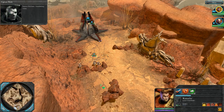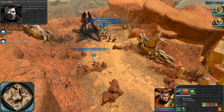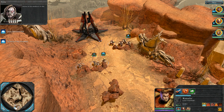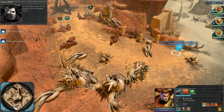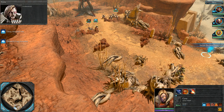Heartening news: the squad leader who defended the hamlet is still alive. The Orcs incapacitated him but apparently could not finish the job — Avatis is too stubborn to die. An Orc guard position stands between you and Sergeant Avatis; approach with stealth and eliminate the greenskins.